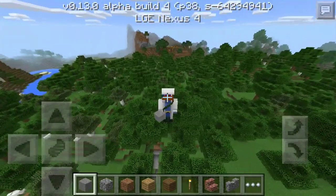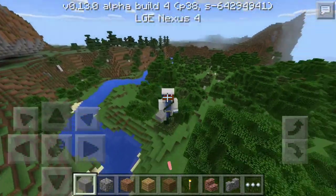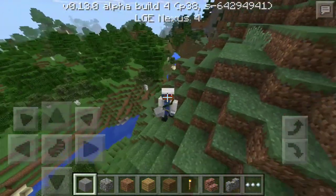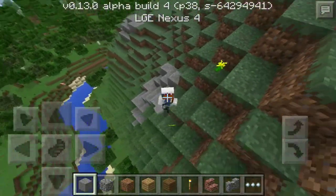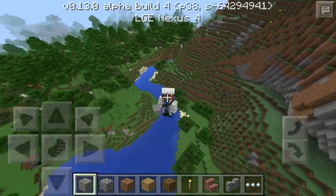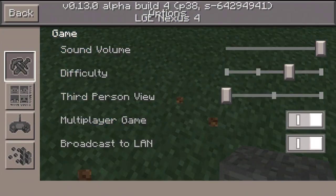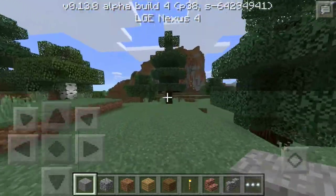As for the bug fixes: they localized the new button; tripwire outputs when broken with anything other than shears; skeletons now burn during the daytime; apples shouldn't be poisonous; minecarts placed on a powered rail next to an opaque block now move in the right direction; and detector rails not saving their on and off state correctly have been fixed. I actually don't know what the majority of that meant, but you guys can go check it out in the changelogs down below and tell me what you think.